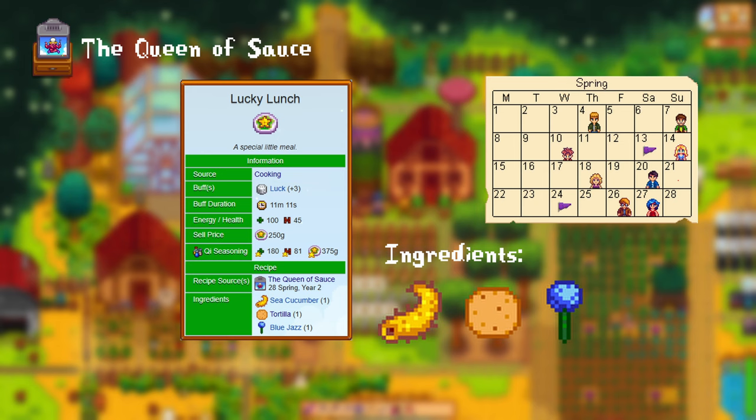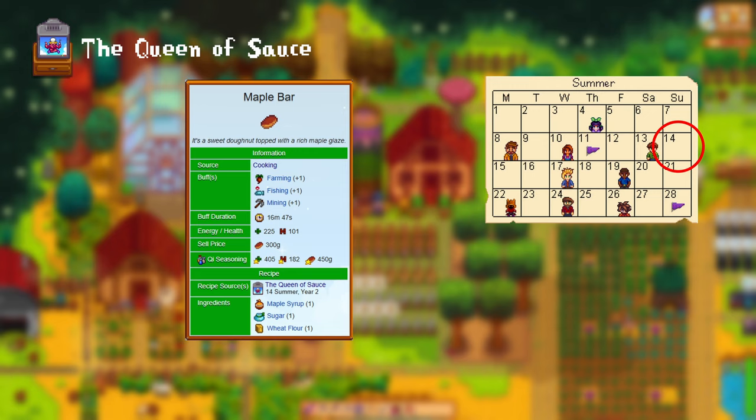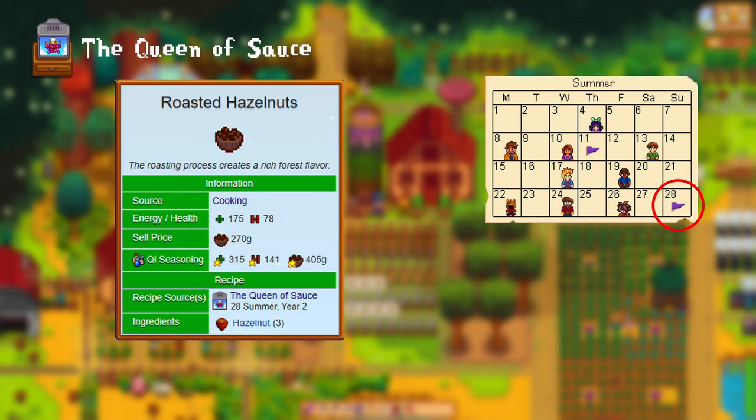Day 7 of Summer, Year 2: carb surprise. For this you need 4 carbs. 14th of Summer, Year 2: maple bar. For this you need 1 maple syrup, 1 sugar, and 1 wheat flour. 21st of Summer, Year 2: pink cake. For the pink cake you need 1 melon, 1 wheat flour, 1 sugar, and 1 egg. 28th of Summer, Year 2: roasted hazelnuts. These require 3 hazelnuts.